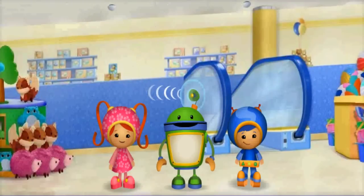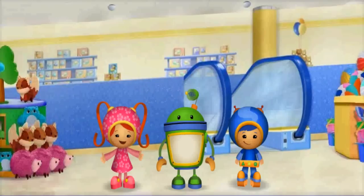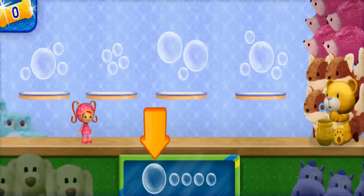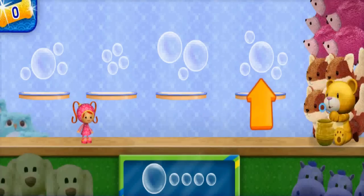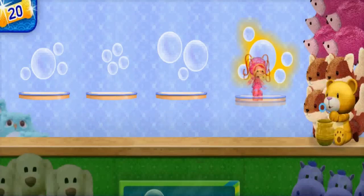My robo radar detected some coins over by those stuffed animals. I'll get those coins! Come on, Umi friend! To find those Umi cents, we need to get past this tower of stuffed animals. Look at the bubbles shown here. Count the number of big bubbles and the number of small bubbles. Then move me to the group of bubbles that has the same number of big bubbles and the same number of small bubbles. But be careful — if you move me to the wrong group of bubbles, I'll bounce backwards! When we go to the group that has the same bubbles, I'll get a boost over the stuffed animals.